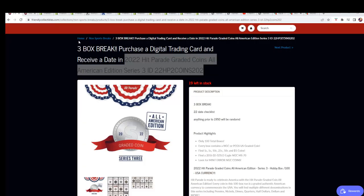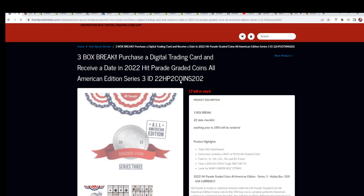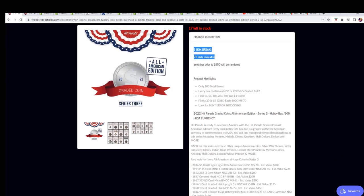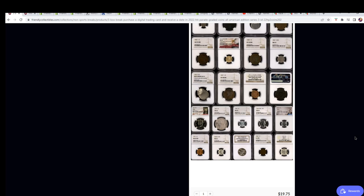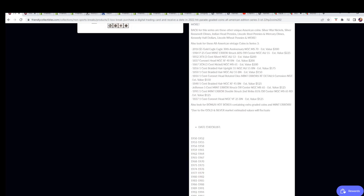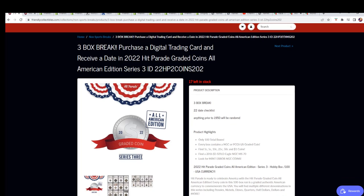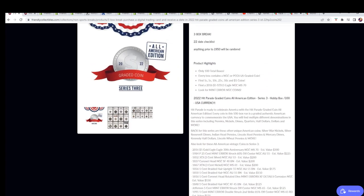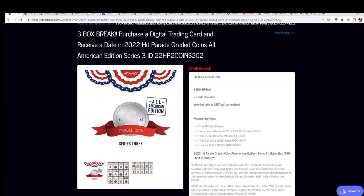Here's a quick look at our three coin box break. If you haven't seen this, currently down to 17 left. It's three coins in the break — you get in for $19.75 and you're going to get a coin date. Isn't it two coin dates per spot? It's a 22-date checklist. Okay, it's a single date checklist here.